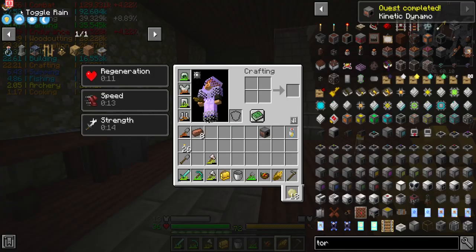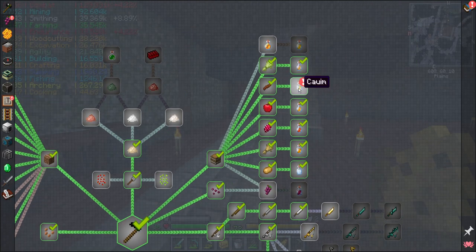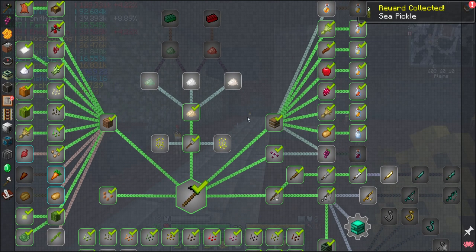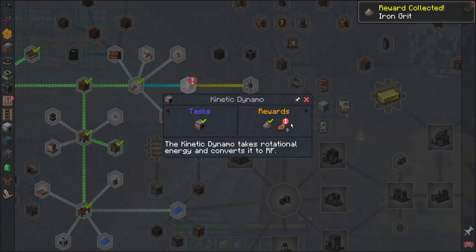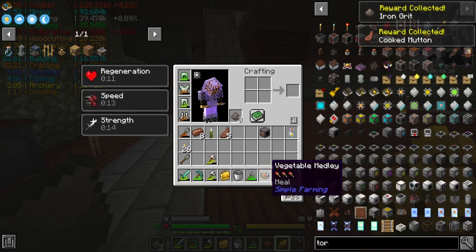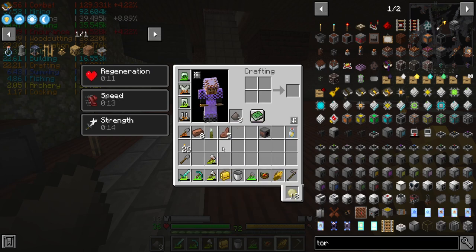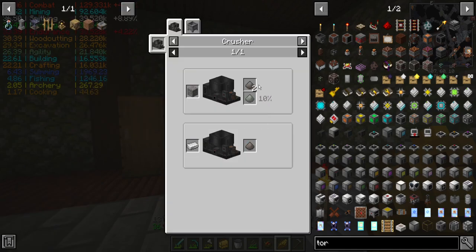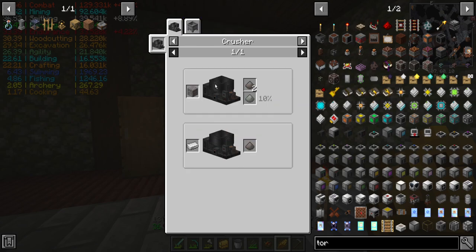Hey, that was a quest complete - I kind of figured it would be. Also Farmer's Delight - I did go ahead and pull out my Kayum. It gives me some sea pickles. Becoming an engineer, yep - Kinetic Dynamo. Iron Grit and some cooked mutton. I got a single sea pickle for that request reward. Just one. Also three iron grit, which you can get by centrifuging combs or running iron through a crusher.